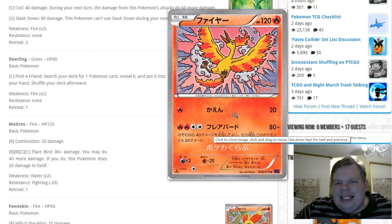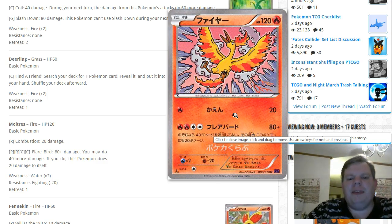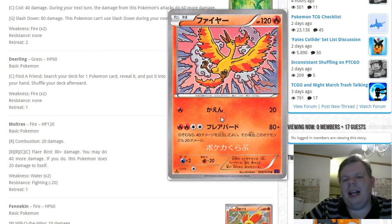I don't think Moltres BREAK will be playable competitively — it might be fun but we've already seen five-energy attackers like Mega Charizard hitting for 300, so I'd much rather hit 300 than 160 if I'm committing five energies. I don't think it'll see play.